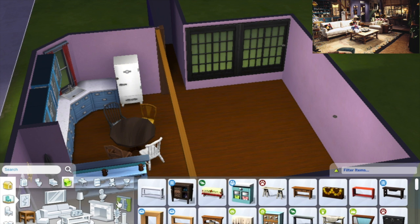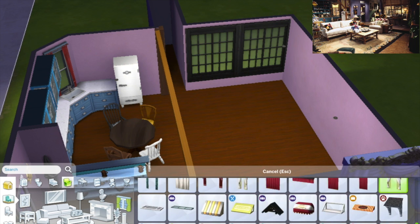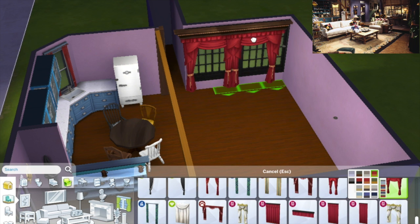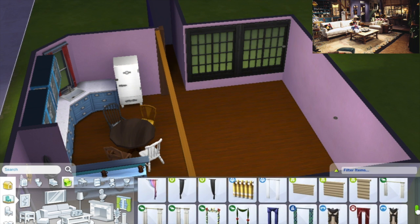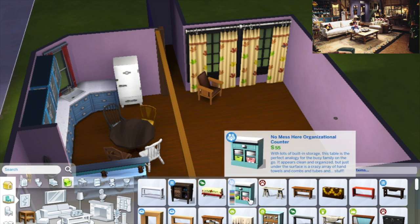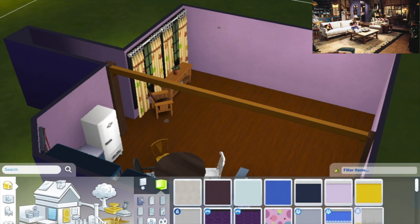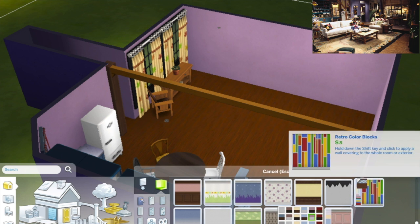That little table in the corner is a Halloween decoration — I just picked it because it was the same size and color as the original one in the picture. For the studio windows, I didn't want to make the build too tall so I used these windows. I also couldn't find curtains similar to the ones in the picture, but I found ones similar in color — they just ended up having leaves all over them.